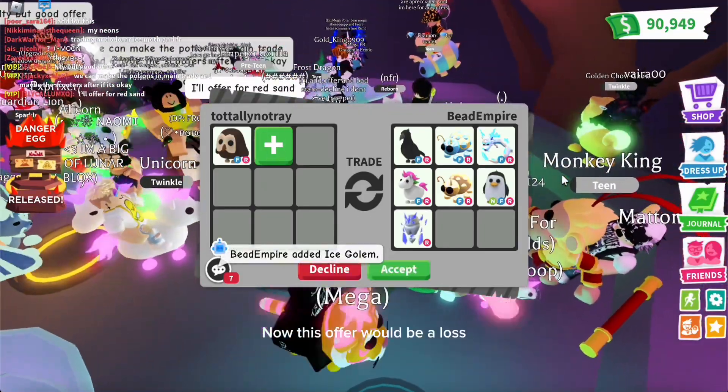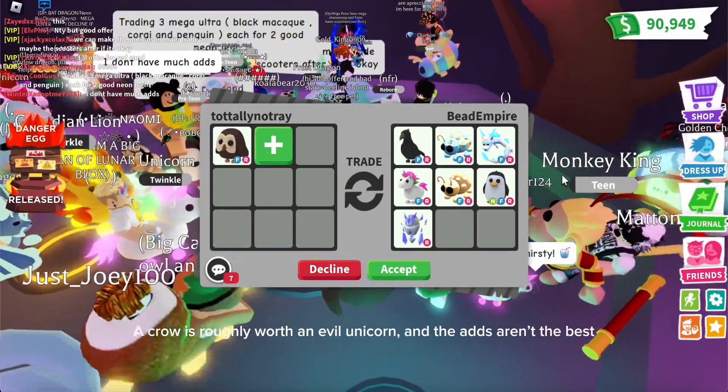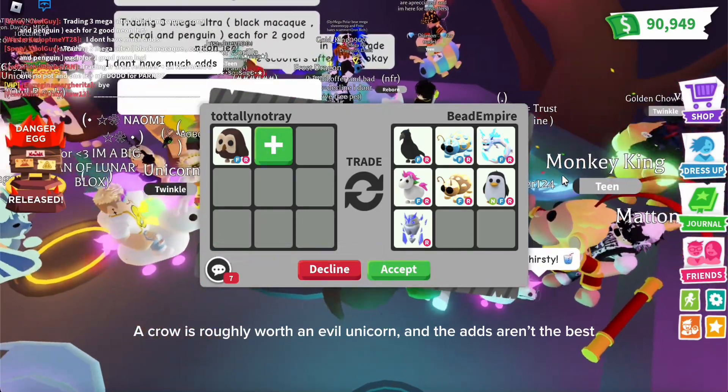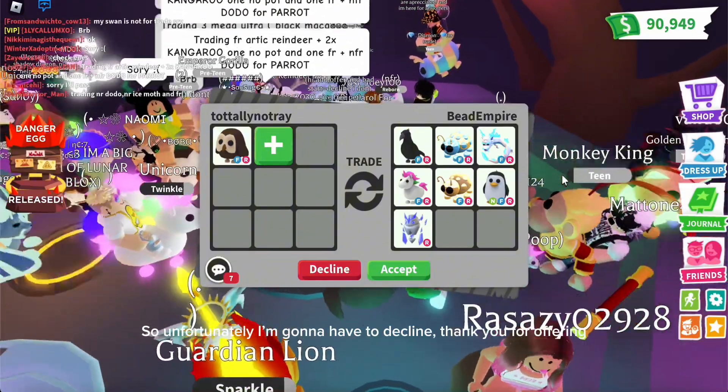Now this offer would be a loss — a crow is roughly worth an evil unicorn and the adds aren't the best, so unfortunately I'm gonna have to decline. Thank you for offering.